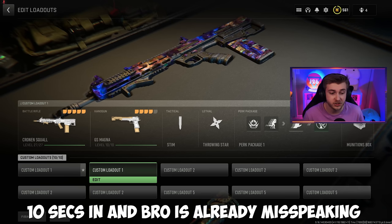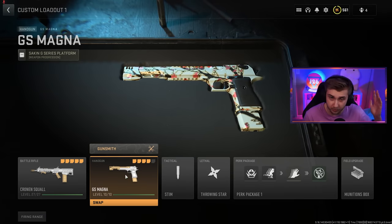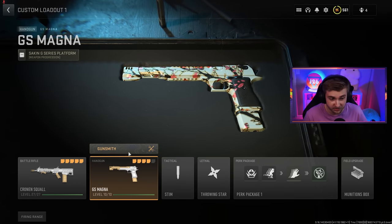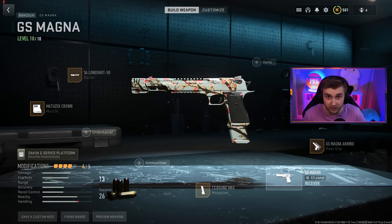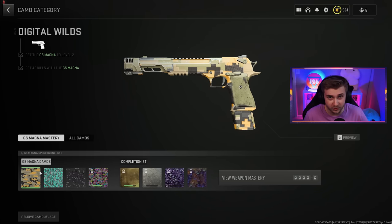With the Season 2 update, they added in the GS Manga, which is basically the .50 GS but it shoots faster. This thing only has 10 levels on it, and you get nothing from leveling it up besides the ability to unlock challenges. For those challenges, you get some pretty nice looking camos. For Digital Wilds, you get 40 kills with it, which is pretty easy.